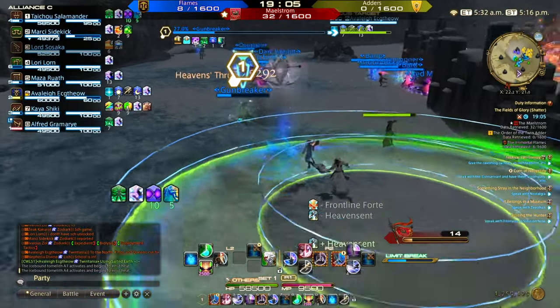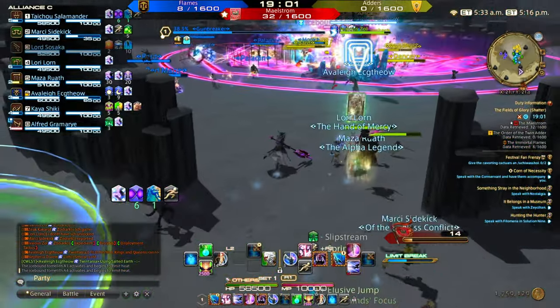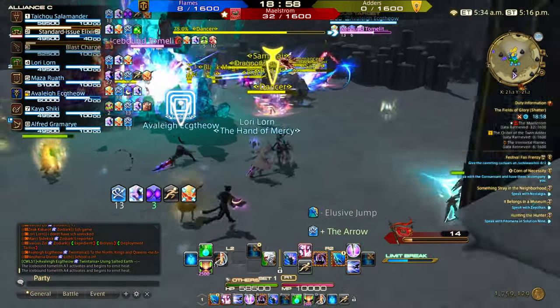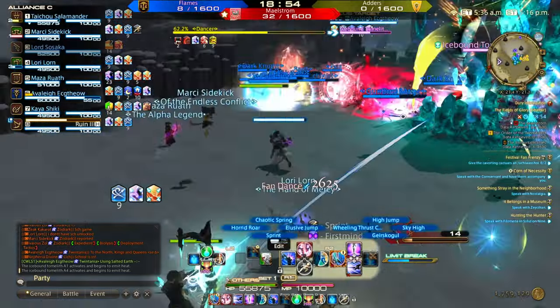Each level boosts healing and damage by 10%, from 10% for the lowest rank up to 50% for battle high 5. On Shatter, battle high plays a bigger role than just boosting damage for killing other players — what many overlook is that the same damage bonus affects how much damage you deal to the ice.